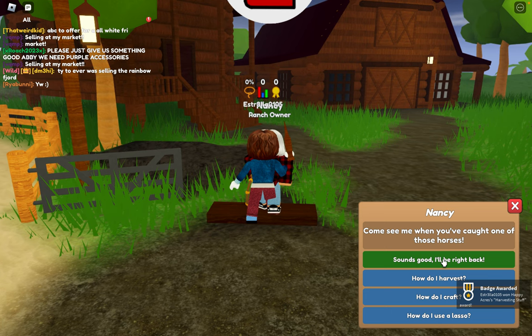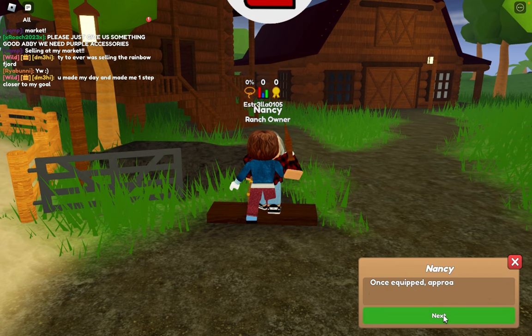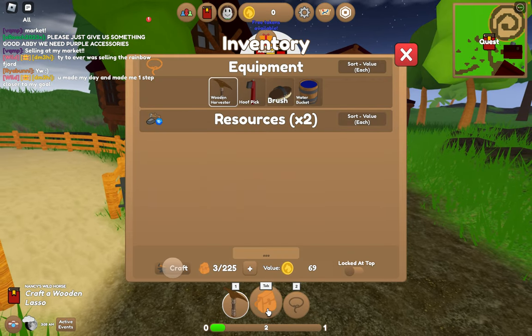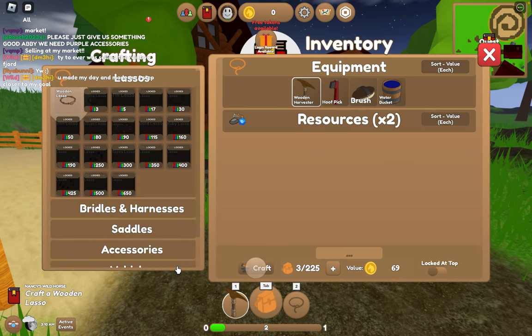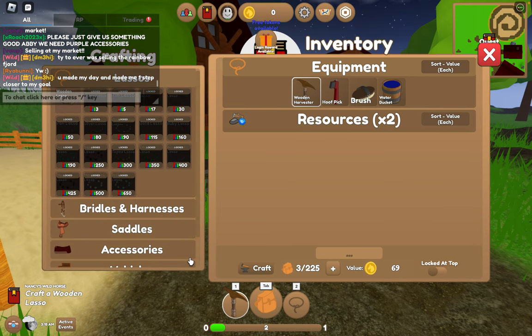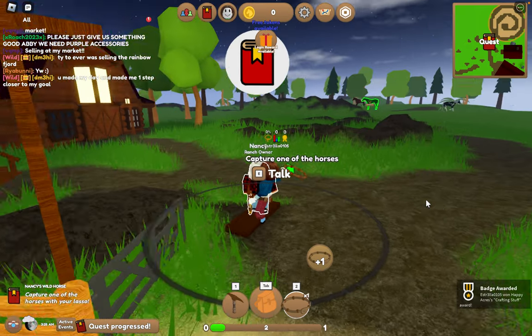Come see me when you've caught one of those horses. Oh, I have to catch a horse! How do I open the inventory? Oh, is it the best thing? Okay, craft. Okay, I'm getting the hang of this.